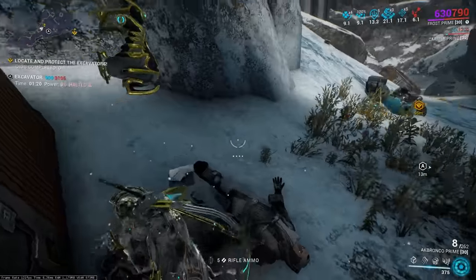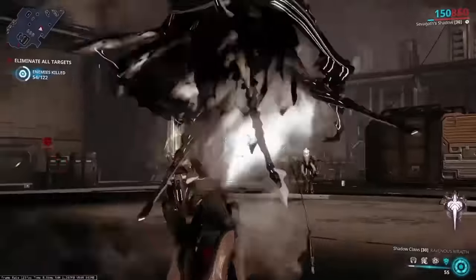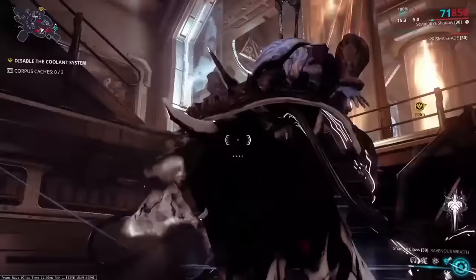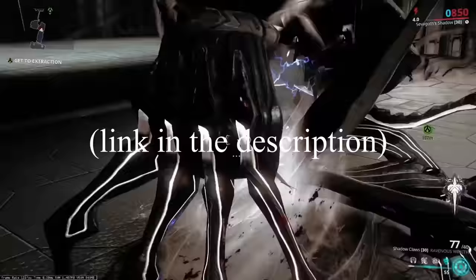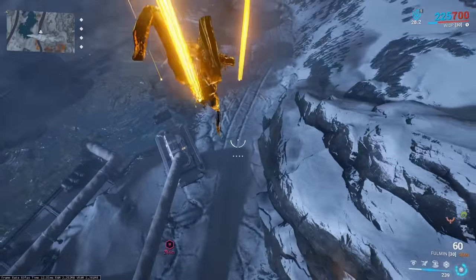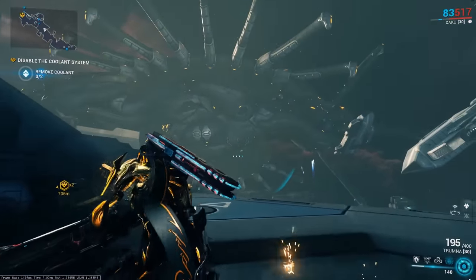In Excavation, you can pick up a power cell as your Warframe and then pick up another as your Operator. Sevagoth's Shadow can do Parazon finishers, but only on Thralls, Hounds, Liches, and Sisters. Wisp is the only Warframe in the game to have a unique hard landing animation. Certain tiles only appear in invasion missions.